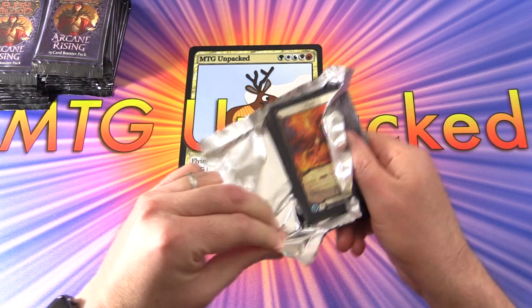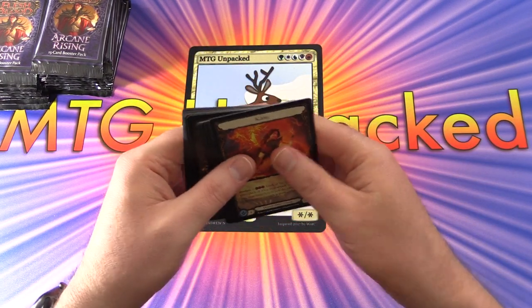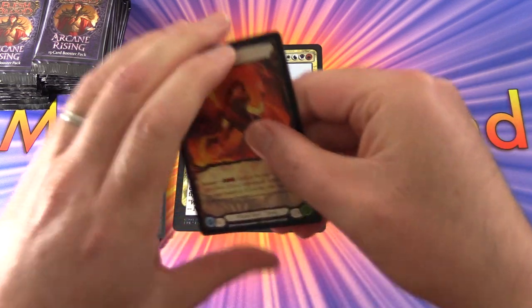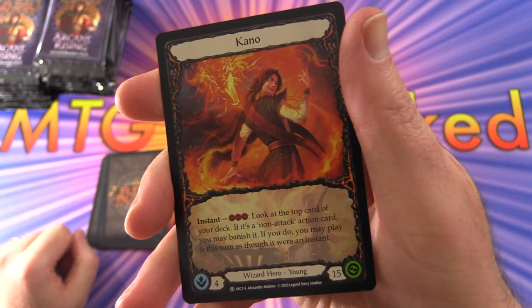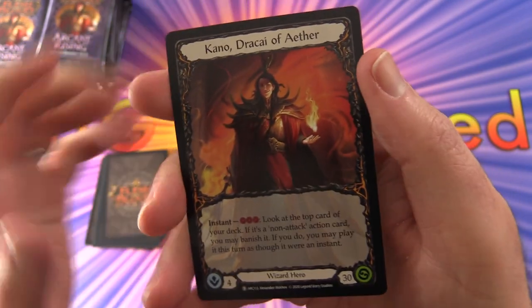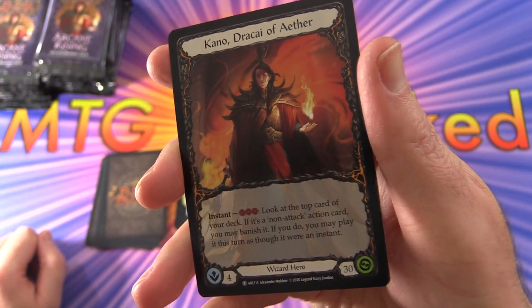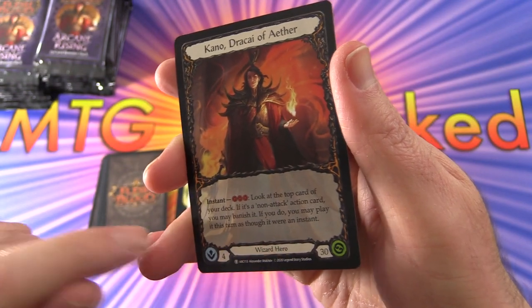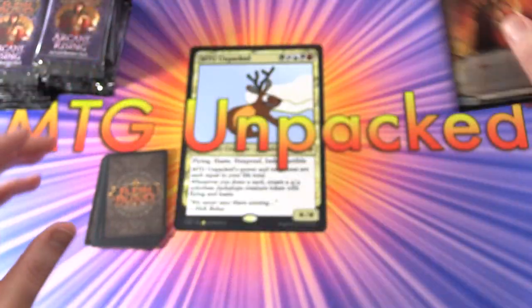Let me re-familiarize myself with these — it's been a while. We start off with a token card on the back: the Wizard Hero young version, Kano. And on the other side, Kano, Dracai of Aether, is the older Wizard Hero. You can tell by the wording on the bottom, and they also have much higher health.